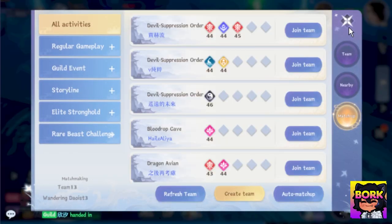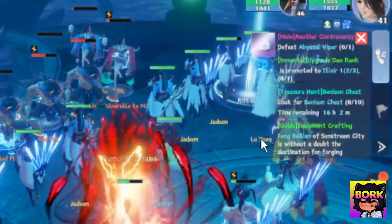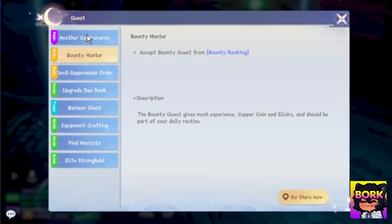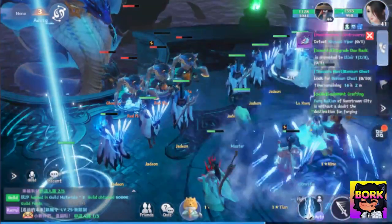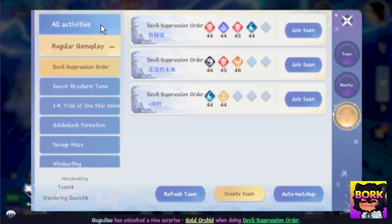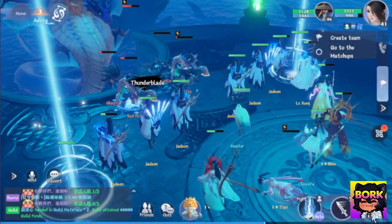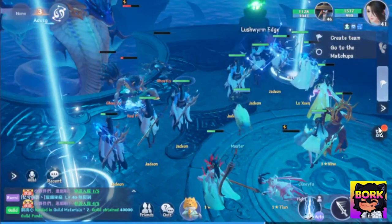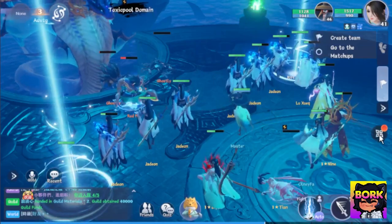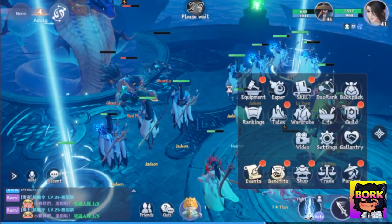You can jump between menus if you get bored during auto — check up on quests, read quest lines. Double-click a quest and you can see your bounty quest, daily, main quest, or equipment crafting. There's a lot to do — you can jump into parties, there are raids and guild events. I was jumping into the Devil's Suppression order. A lot of people want a more interactive experience, but for the most part it's mainly an auto game, more akin to auto battlers like Princess Connect — nothing really crazy.